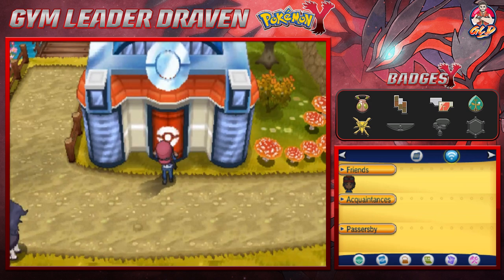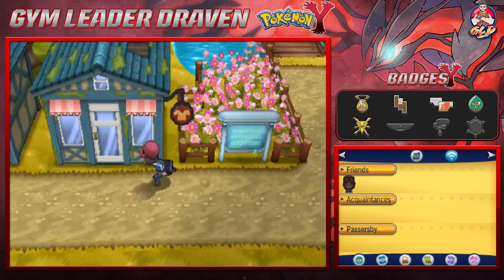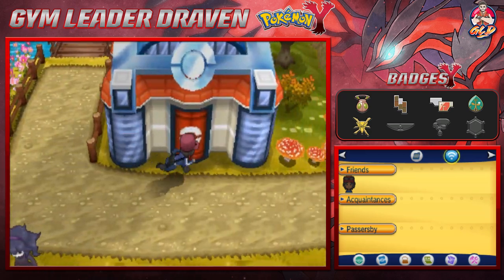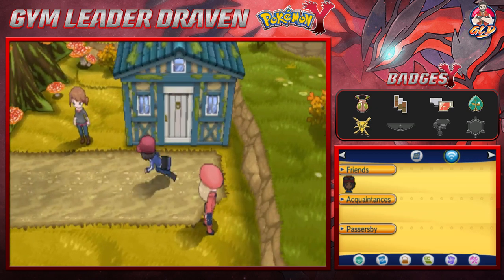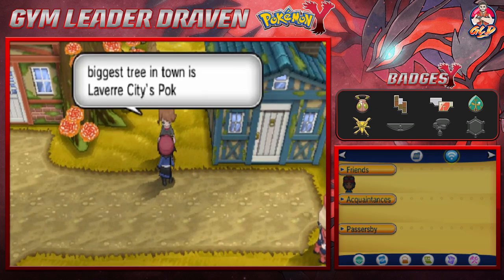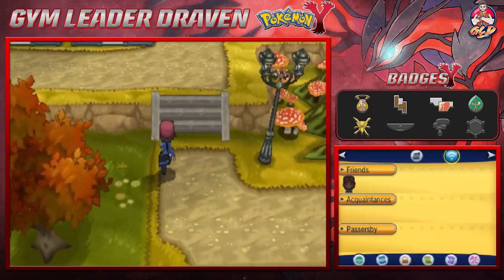Here we are in Laverre City, and we're gonna go straight to the Pokemon gym because it has been almost a month since I played this game. There's gonna be a few things I'm finding around here. The building that's part of the biggest tree in town is the Laverre City Pokemon gym — actually it's the building right next to us. That gym right there is home to a new typing: the fairy type.